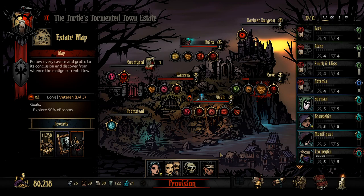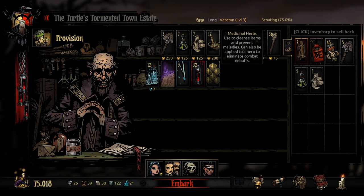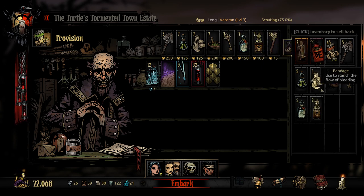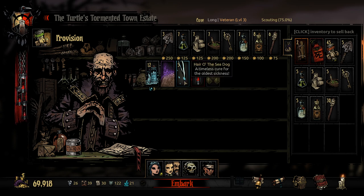I wasn't planning on going for the long mission to start with, but I think actually this is a pretty good build to go for a long mission. Let's jump out in here and see what we can get done. I'm just going to take all the food we can, five shovels, five of everything else. We'll take one laudanum to reduce that stress incoming. And we'll go with about 30 torches - I think that'll do us. We'll take some hair of the sea dog as well, just one for now, just for removing that curse if we end up getting it. Unlikely we'll get it, but I'll bring some nonetheless. And let's embark.